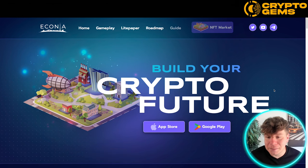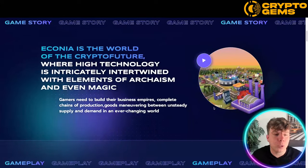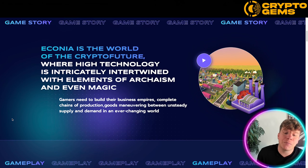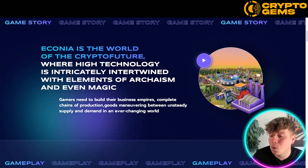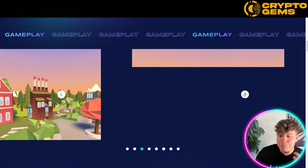Number two is Econia. We all love land NFT builds — you're building your own crypto future. You can do this on the App Store or Google Play. Econia is the world of the crypto future where high technology is intrinsically intertwined with elements of archaism and even magic. Gamers need to build their own business empires, complete chains of production and goods, maneuvering between unsteady supply and demand in an ever-changing world.